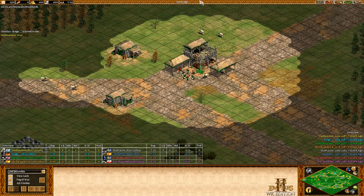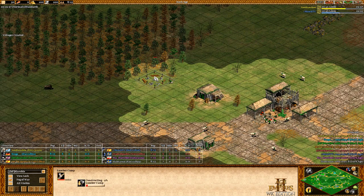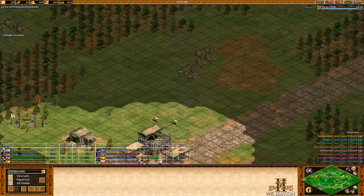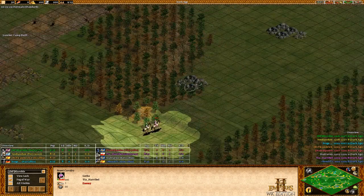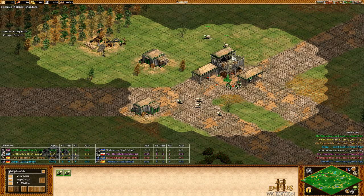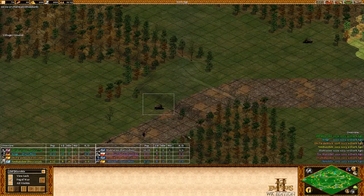First things first: six villagers on sheep, then the seventh goes to build a lumber camp. I built it on a pretty decent wood line. The second lumber camp is nearby. I have a little bit more sheep — I sent some back and also sent two sheep to my ally. As you can already see in the title, I'm chasing the enemy scout for some reason.